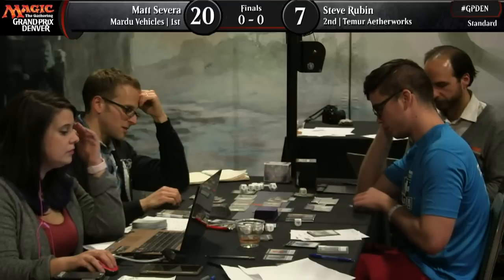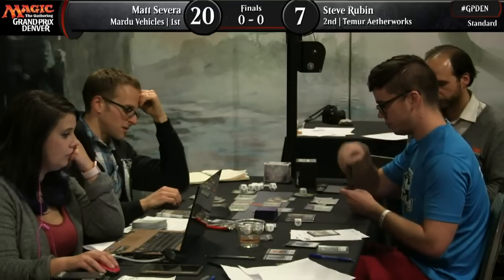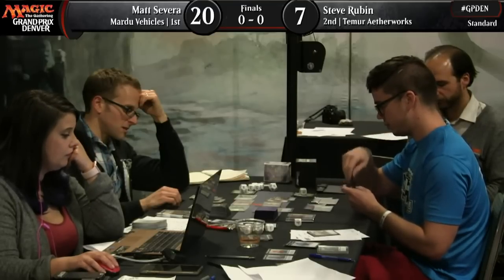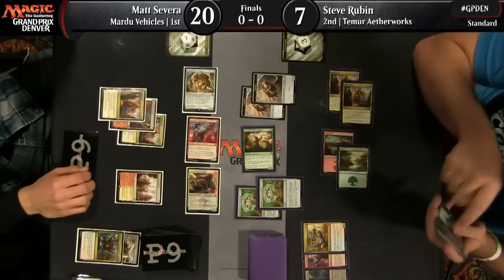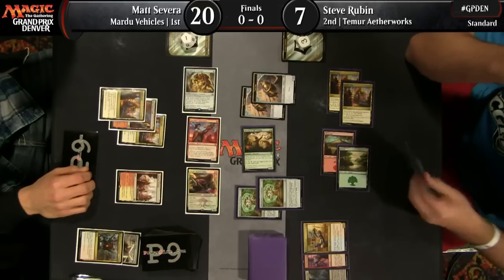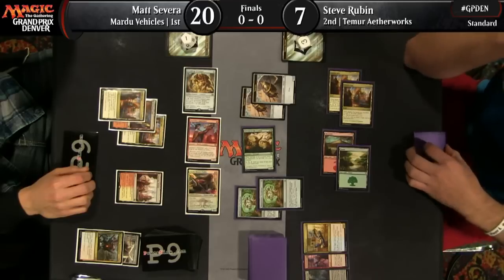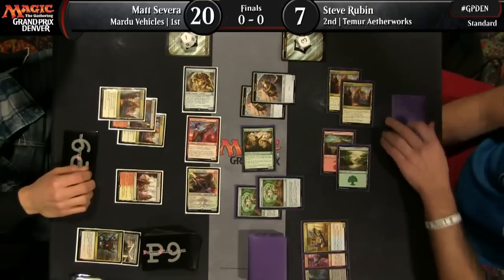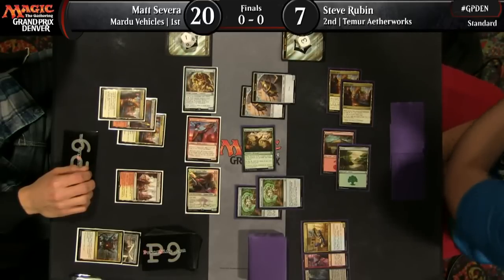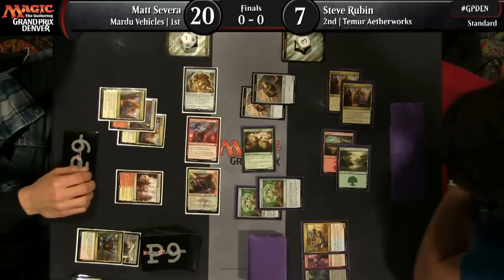We'll see what the judges say. I would guess that Steve, knowing how things work in high-pressure tournaments, wasn't just trying to get a takeback — I'd guess there was some kind of confusion, something verbalized that makes it an unusual situation. It's not legal in Magic to execute only half of a trigger. You have to do the full ability. And Woodweaver's Puzzle Knot when it enters the battlefield gives you three life and three energy.